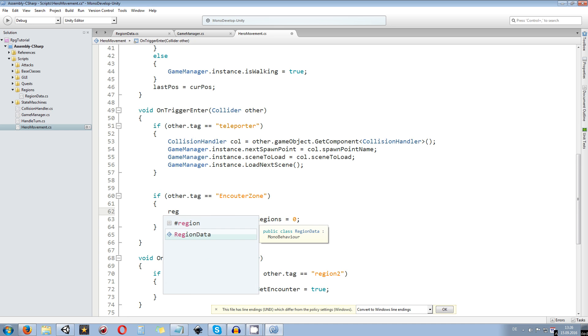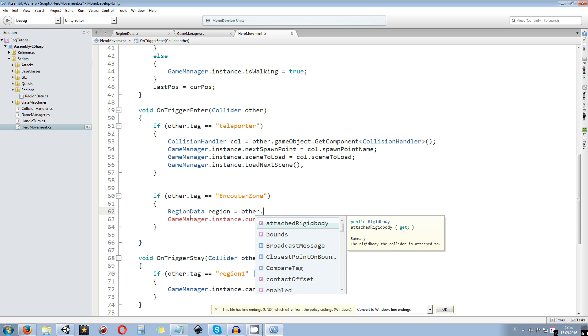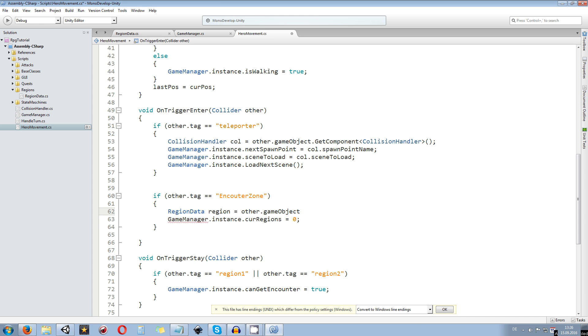We create a new instance variable of type RegionData called 'region', and we populate it by taking the collider 'other', getting its game object, and calling GetComponent of type RegionData on it. We store that into the variable 'region', and then we set GameManager.instance.currentRegion equal to that region we just retrieved from the collision.